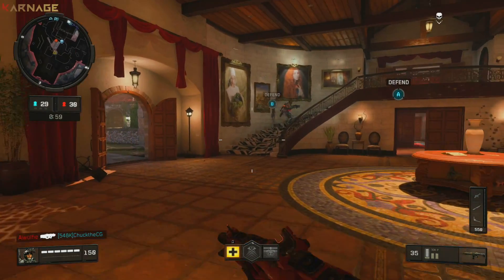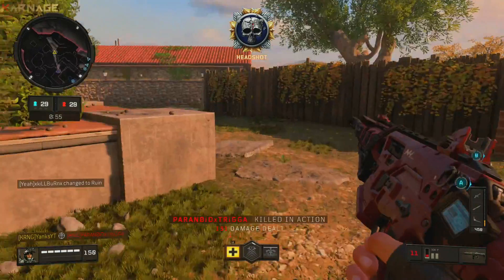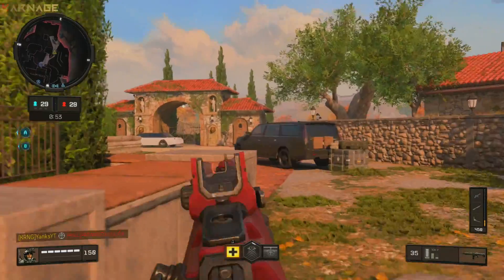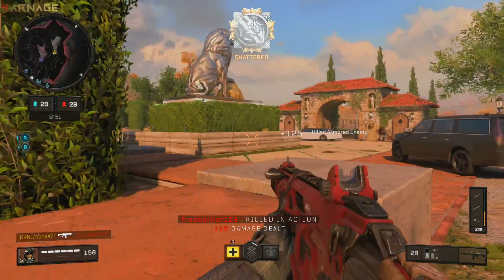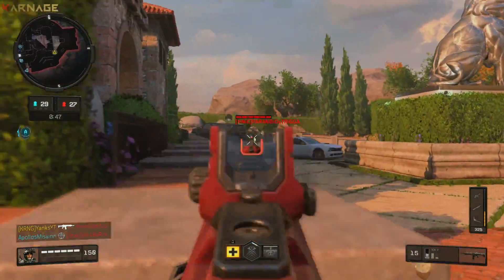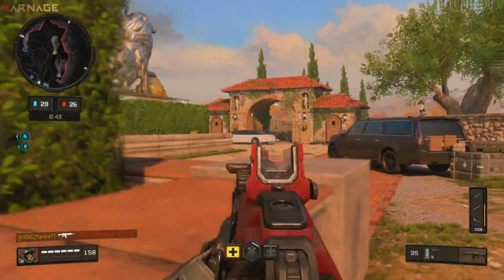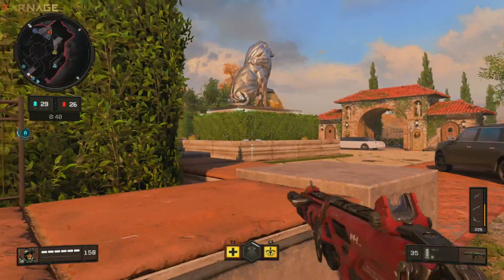What is going on guys, my name is Yankee and welcome back to a brand new video. Earlier this week Treyarch added a brand new feature into Black Ops 4 called the Black Market — this is your tier system where you level it up to unlock brand new cosmetics such as emotes, specialist skins, Blackout characters, signature weapons, and much more.